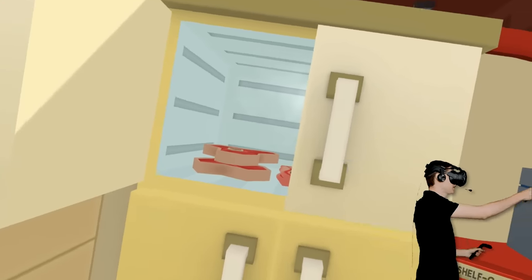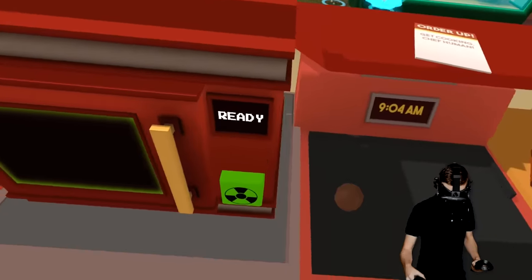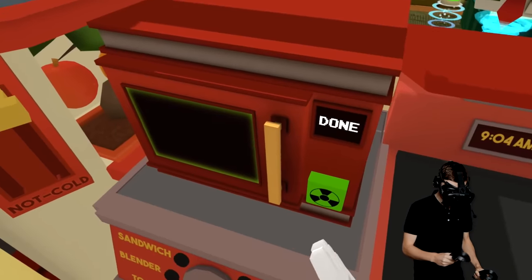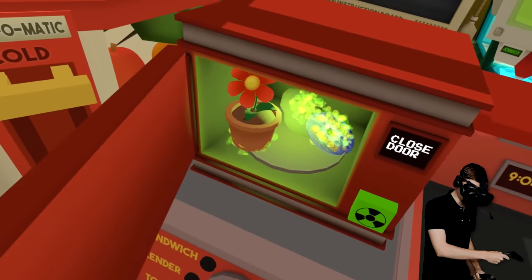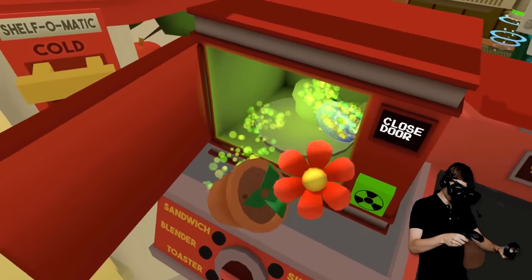Let's see what else we have. We've got some meatballs. Yeah, of course we're gonna put some meatballs in there. I activated it! It says it's done. Ooh, my goodness, that is really a lot of stuff in here, man.